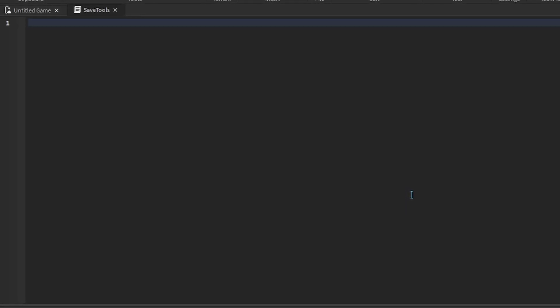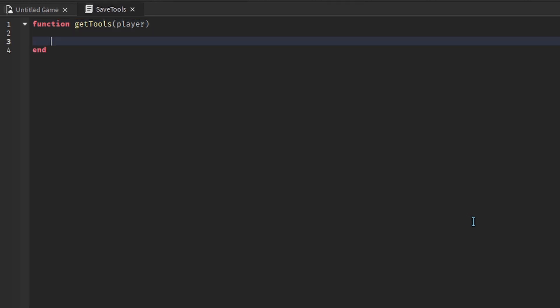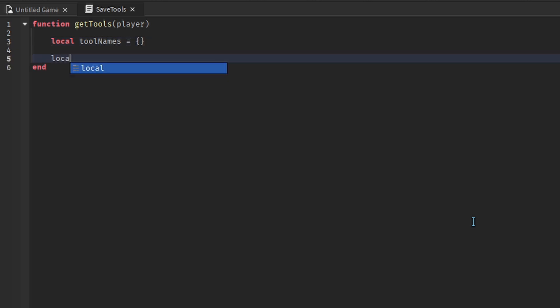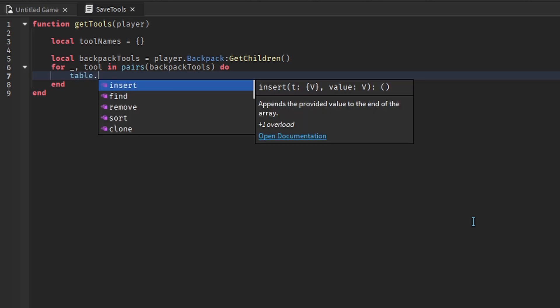We'll start by getting the player's tools. Create a function called getTools — this will receive one parameter, which is the player to get the tools from. We'll create a list to store each tool name. The first place we'll look for tools is the player's backpack, which is where all the player's unequipped tools are stored. We'll loop over each tool in the backpack, and for each tool we'll add the tool name to the list.